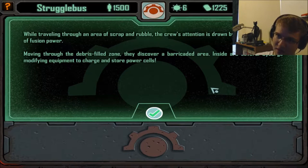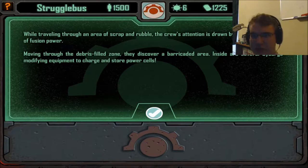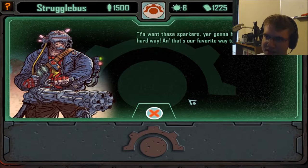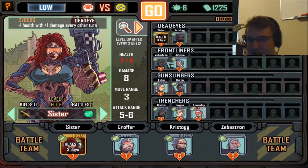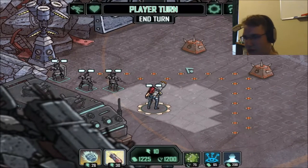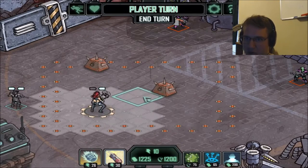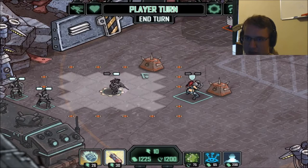While traveling through an area of scrap and rubble, the crew's attention is drawn by the nearby crackle of fusion power. Moving through the debris-filled zone, they discover a barricaded area where several cyborgs are modifying equipment to charge and store power cells. The cyborgs say they want those sparkers taken the hard way. Cyborgs lose one health every turn, but they increase their damage by one every turn or so — they become more and more powerful over time, but they slowly kill themselves in doing so.